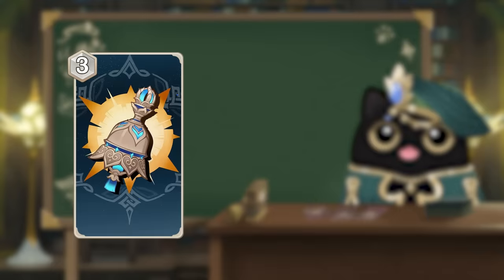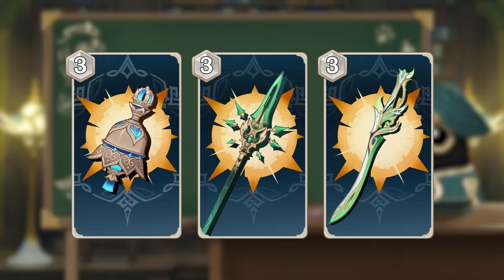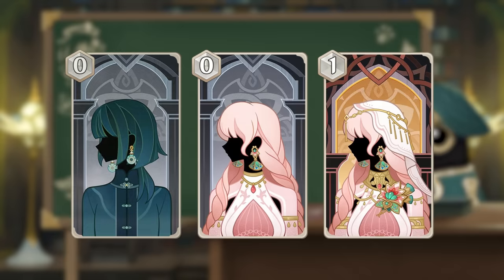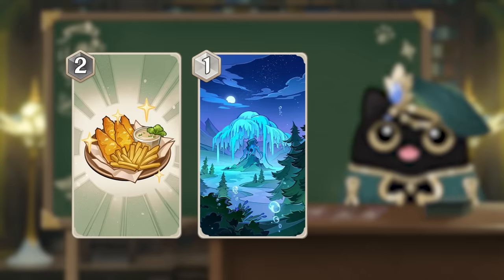From weapons: Teletillo's Remembrance, Jade Spear, and Foliar Incision. From artifacts: Flowing Rings and both versions of Vorukasha's Glow. And finally, for event and support cards: Fish and Chips, Weeping Willow, and Mamiya.